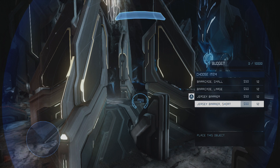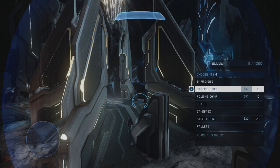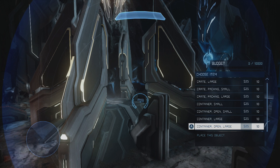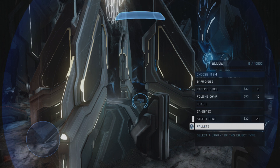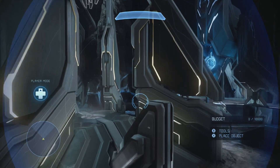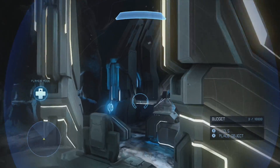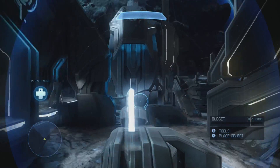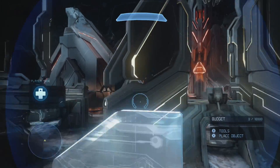We have the barricades, camping stools, crates — it's nice to have access to large crates — but that's all we have there. Sandbags, street cones, pallets — that's it. There really aren't any forge options on this map besides setting it up for game types. Maybe you can use soft kill boundaries if you want to limit player access to different areas, but that's about as much as you're going to be able to do.